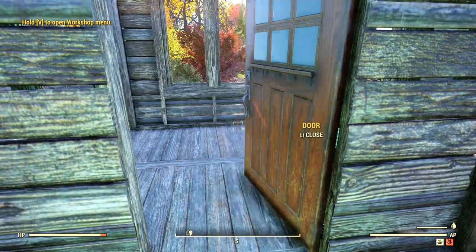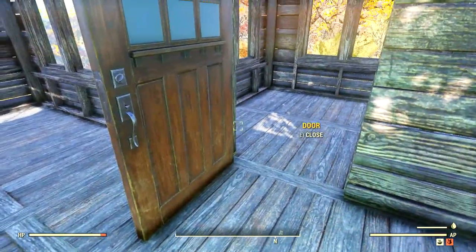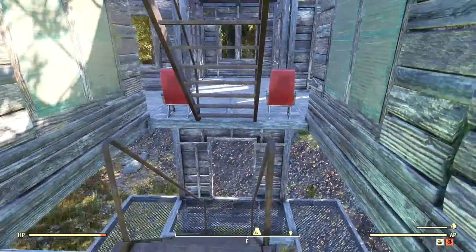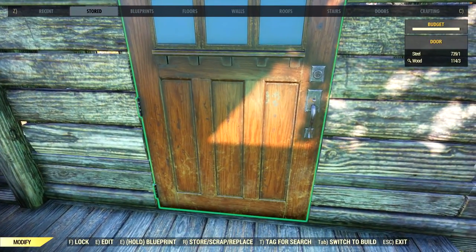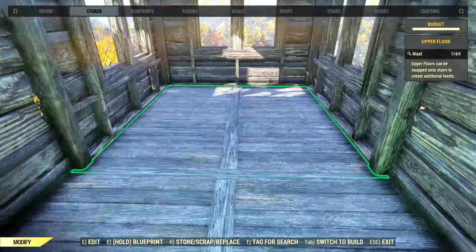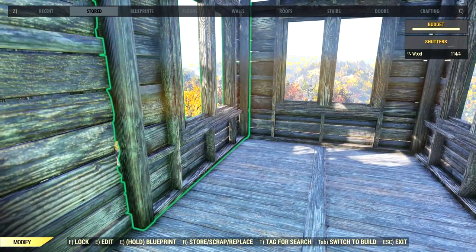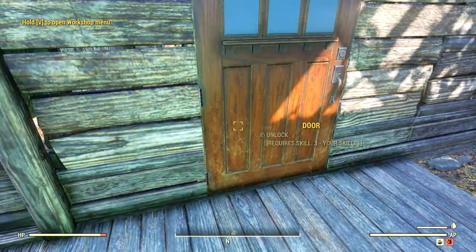Now let's finish off and put the doors in. If you go back and forth with your mouse the door will shift orientation. I found you can't really control the swing of the door. Both doors open the same way - I've tried shifting them facing in and facing out and that didn't change the door swing. To lock it: get back into build mode, go to the modify tab, and press F for lock. I'm going to use the level three lock so they'd have to have three perks in lockpicking to get in - and then they'd be wanted.